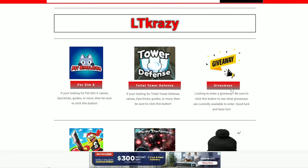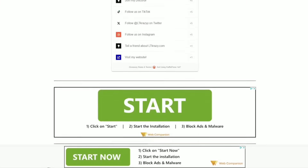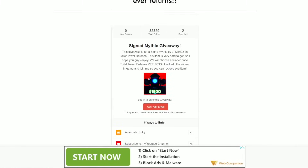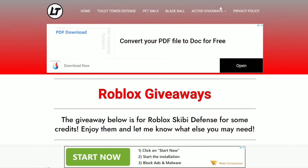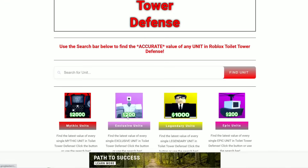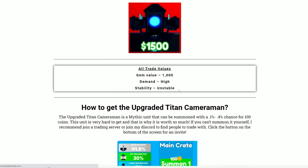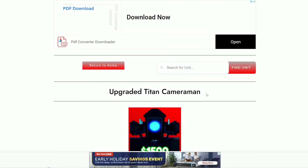Once you're on my website, scroll down, click giveaways, and all the giveaways will be on your screen. The mythic giveaway is right there — click it and enter. Also on the Toilet Tower Defense page, you can check the values of all your units so you don't get scammed. For example, click the UTC and boom, the values and how to get the unit are right there.